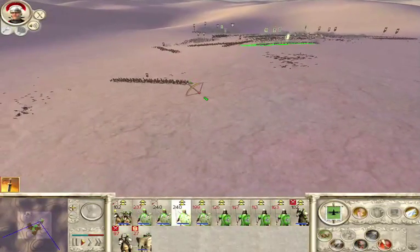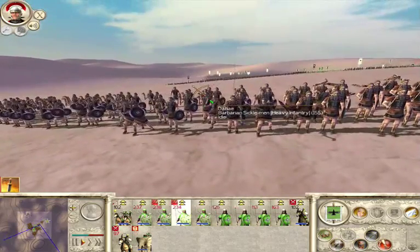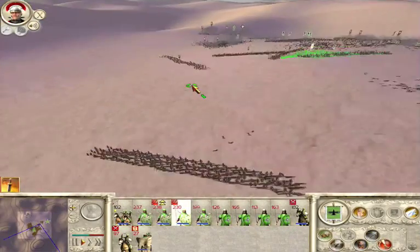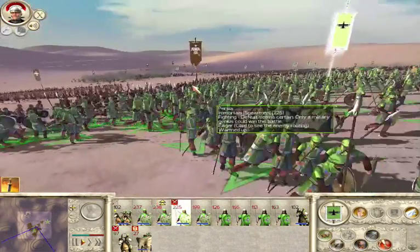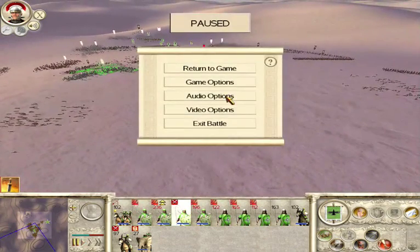In causing an enemy rout, timing is everything. You find weak spots in the enemy, weaken them until they are wavering, and then hit them hard at the same time. The more units you can route simultaneously, the more chance the whole army will panic and run.